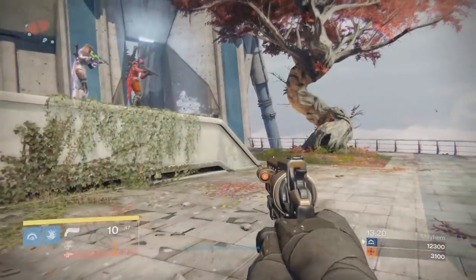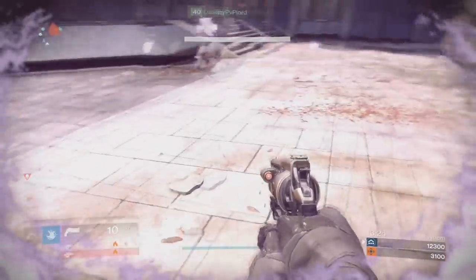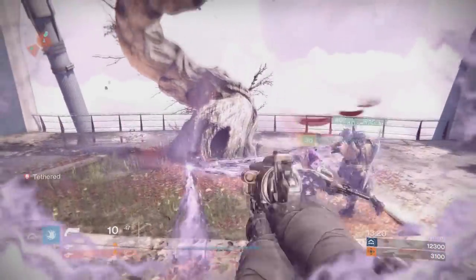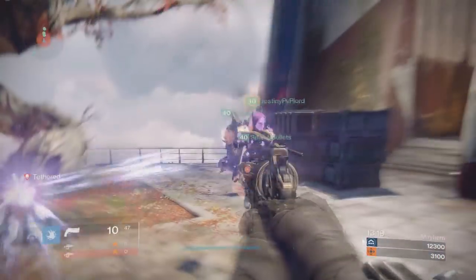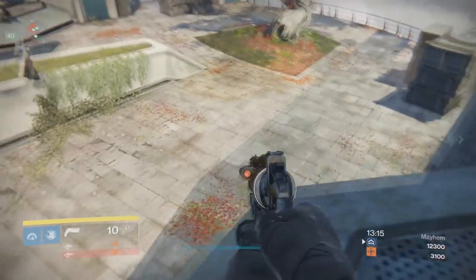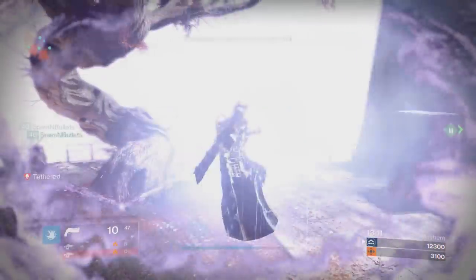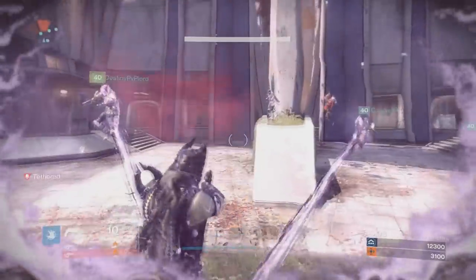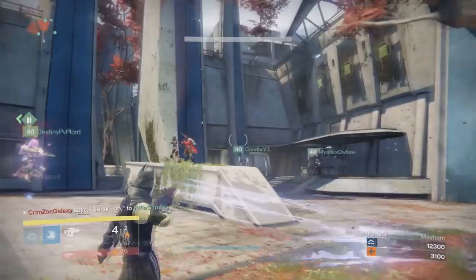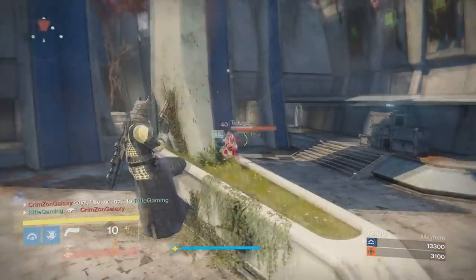Anyway, unfortunately this can only be done on the Stormcaller as far as I know — the founder and I both tried it with Sunbreaker and Bladedancer in PvP but couldn't get it to work. How this is done: you want to pop your Stormcaller super right as you're about to get tethered, and if done correctly you'll end up in third person. I also tried it with a suppressor grenade but couldn't get that to work, though it might be possible.